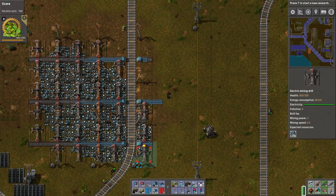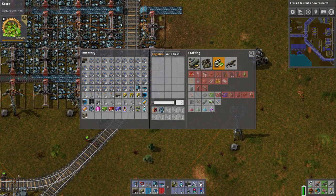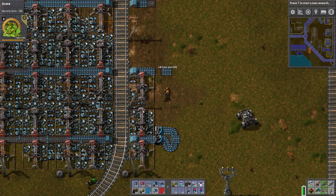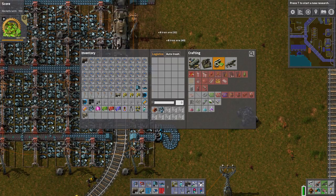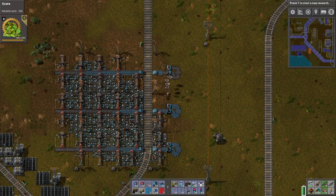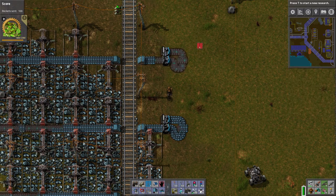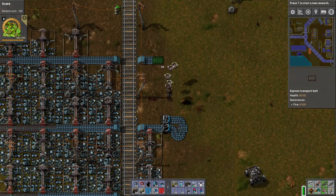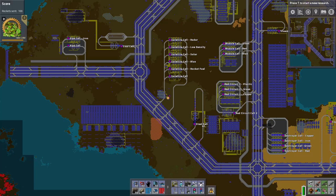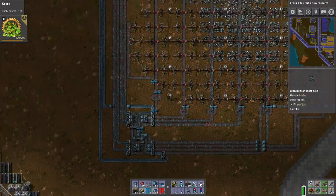This is actually probably going to double our steel production because we're so bottlenecked at the moment. We need to grab the blueprint book with balancers and trim that off. Let's combine these two and just run two belts all the way back down there. So that should help a little bit — it's only a tiny band-aid. Most of this thing is empty and we really need to start bringing in iron from somewhere else.